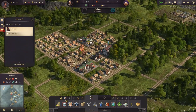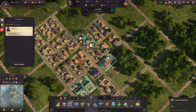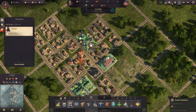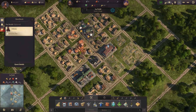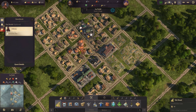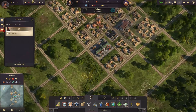After that, we definitely need more residences. Just like this, and then this can go here. Firefighters are on the way — this is good. Let's add all those houses.